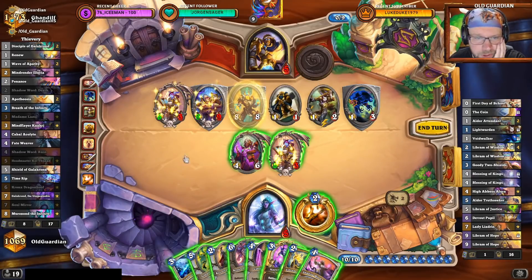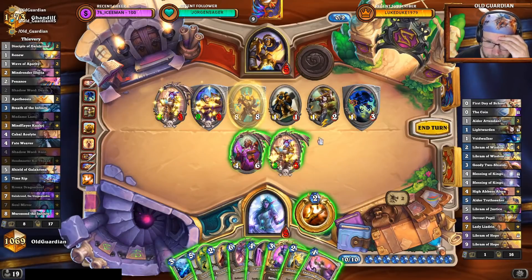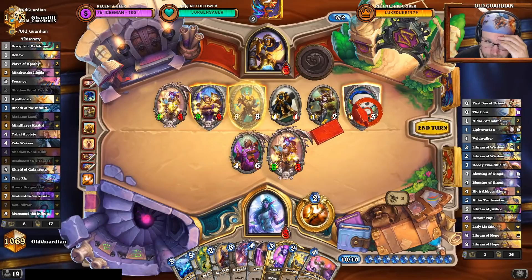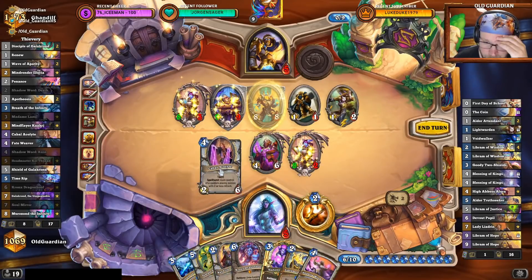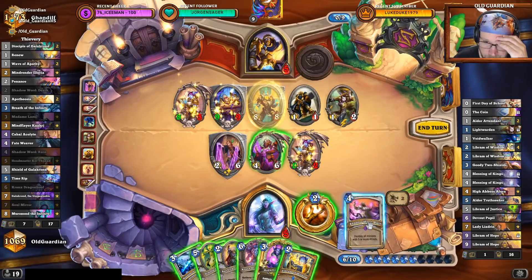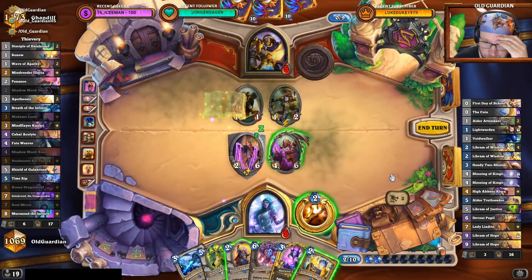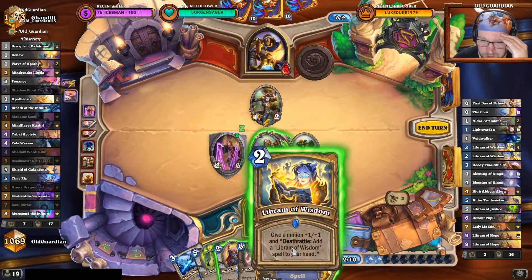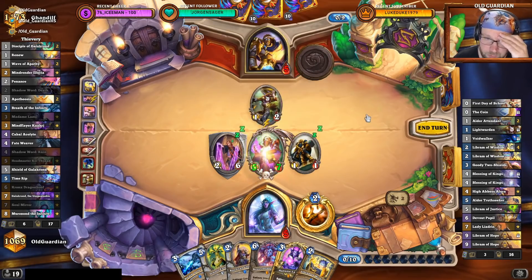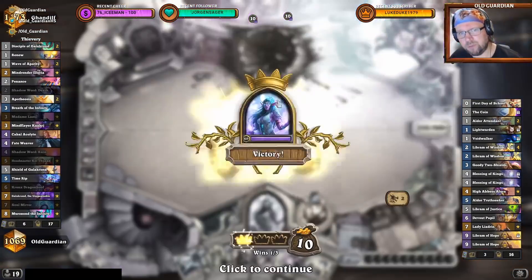That Shadow Word: Ruin does kill this one, this one, this one, and also this one. Spell Burst happens after the spell, so I can trade there first, then I can play the Cabal Acolyte, and then I can play the Shadow Word: Ruin. Actually, I didn't even have to do that — stealing that wasn't even necessary. I have lethal anyway. That wasn't even necessary; I just first thought I'm going to ensure that there will be no minions left on the board.